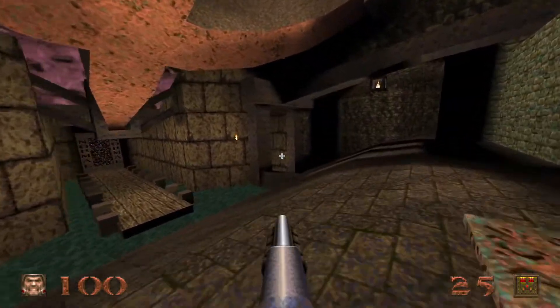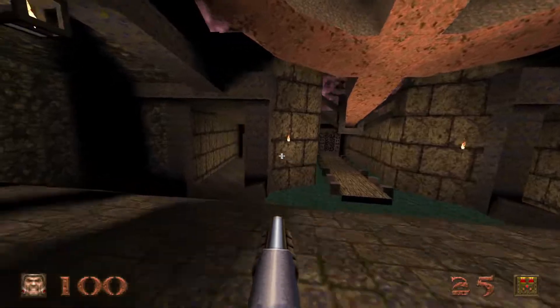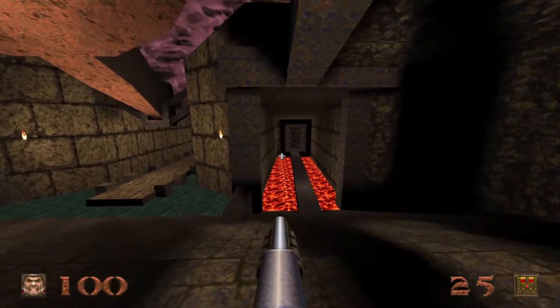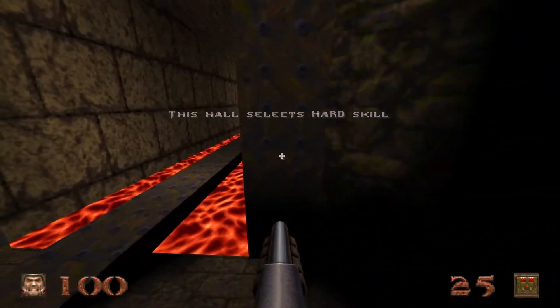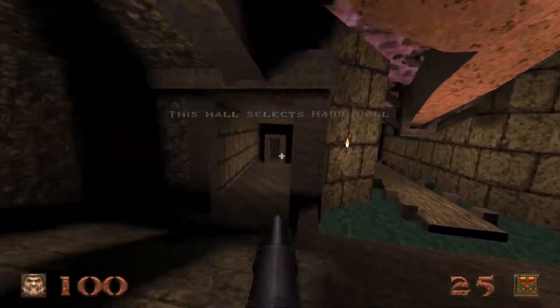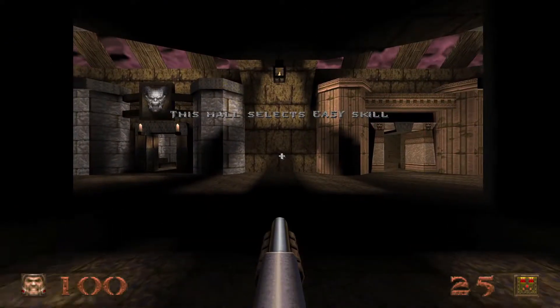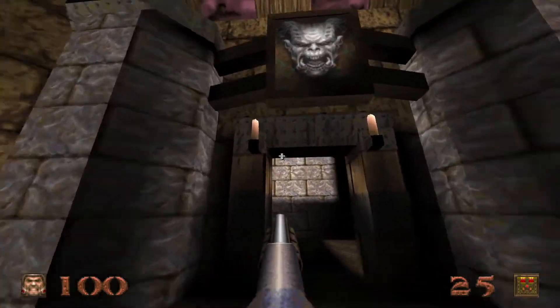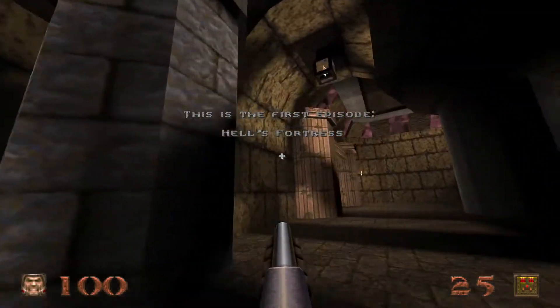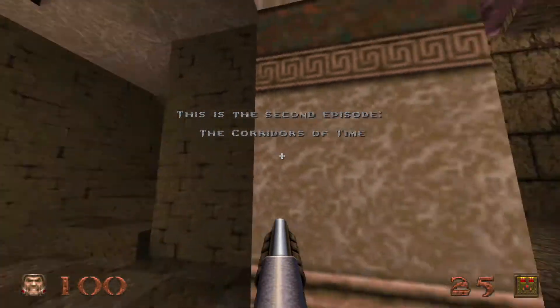Just like the previous game and expansions, you have a difficulty selection map. Now, if you choose hard, be careful because it's going to trigger an earthquake. So we're going to go easy on that. Then you have your episodes right here: Hell's Fortress, which is episode 1, and the Corridors of Time, which is episode 2.